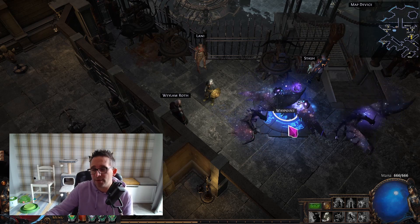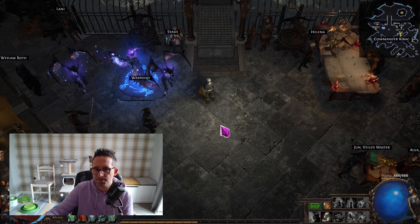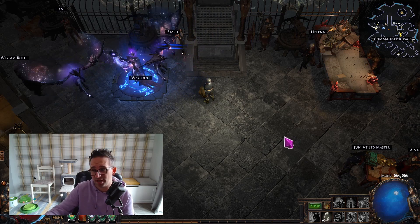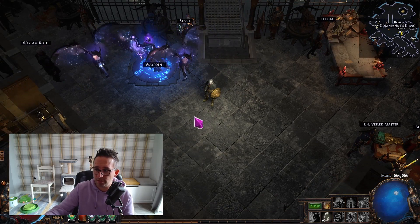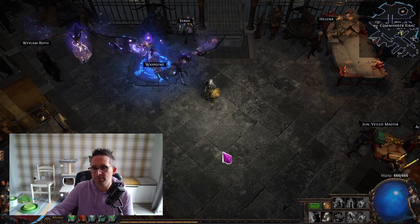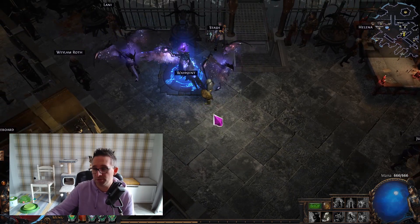With my six-link and ancestral call that was enough to push into yellow maps. Once map sustain was fine, I farmed maps I wasn't going to use, grabbed the essences, sold them, made more currency, got my gloves, and pushed through to red maps until the character could kill conquerors fairly easily. For this build it took about 12 hours total. I wasn't quick through the campaign — about five and a half hours including some foothills farming — done in two sessions, because 12 hours straight would be unproductive after the first eight.